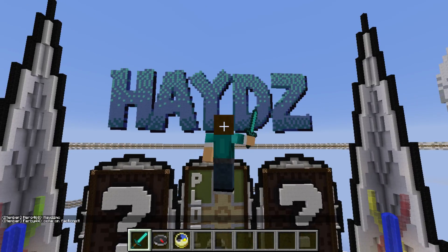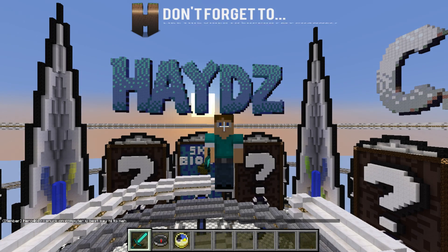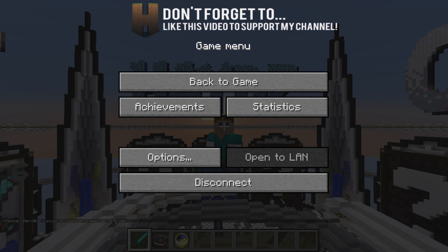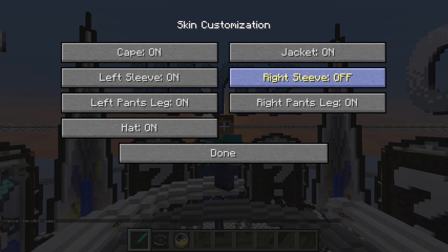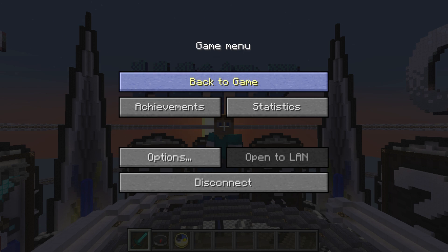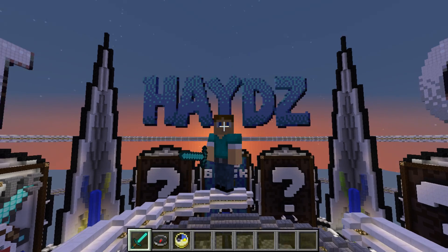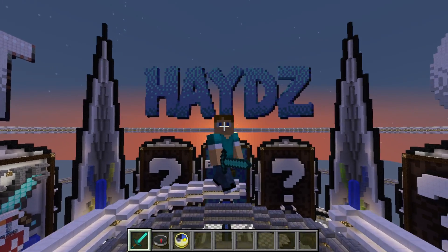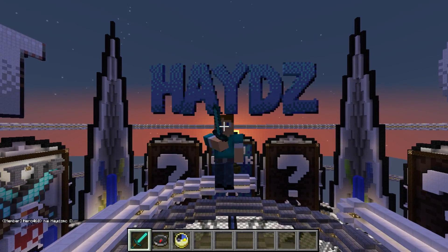It's basically the oldest skin in the book — it's got the lowest amount of pixels, it's lacking a lot of design. It could be made HD, and of course in 1.8 the new skin features came out where you can click on skin customization and turn on things like left sleeve, right sleeve, jacket, pants, legs, and hat. There are so many new additions that can be made. I definitely need a revamped skin. As for the reward, I will give you a shout out and credit for making the skin, plus I'll send you $20 via PayPal — it's as simple as that.